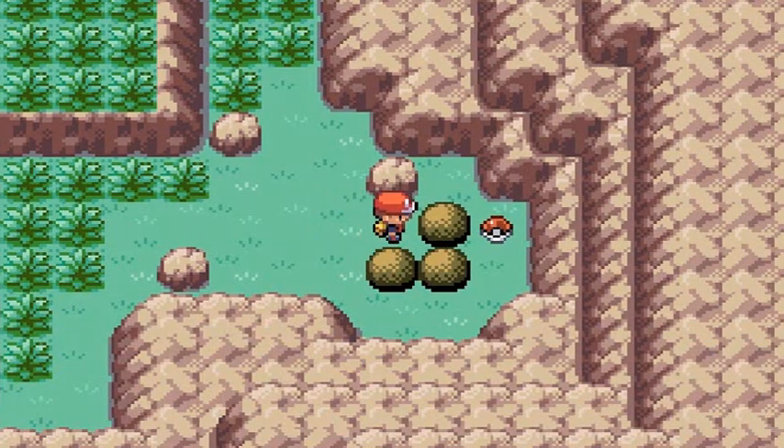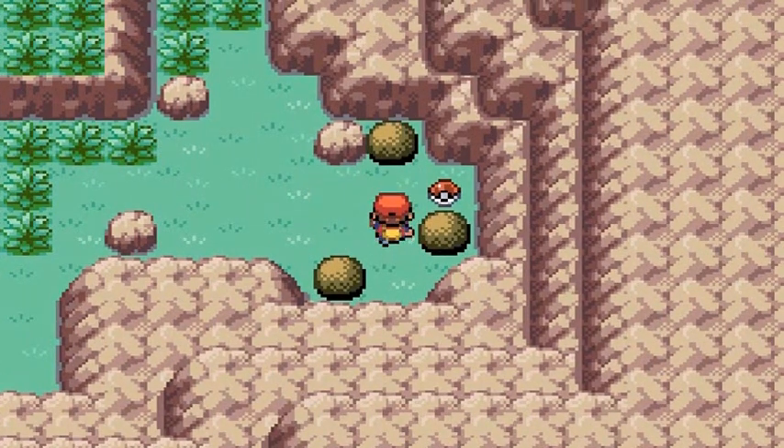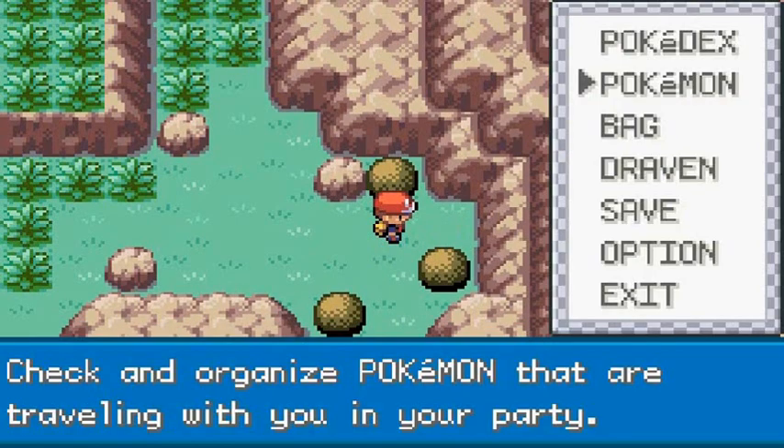We're going to be using Tank's Strength right here — moving that, moving that, and pushing that right there. And of course we're grabbing a Sun Stone. I think that's our only Sun Stone right here.